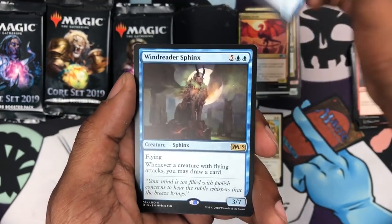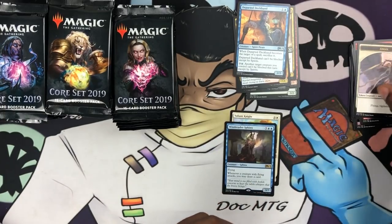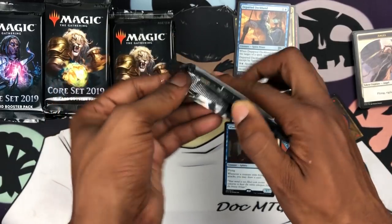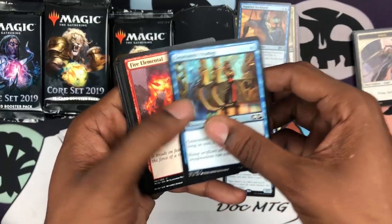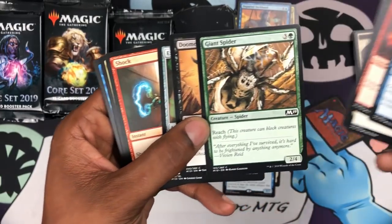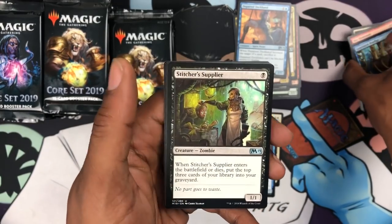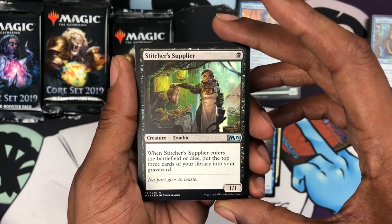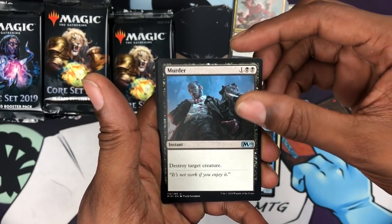We got Departed Deckhand and Windrider Sphinx. I had a really good record — four and oh during pre-release events, playing black-green. Had to play the Giant Spider, in reference to a Rustic Studies Giant Spider video I was featured on. Next pack we got a Stitcher's Supplier, Brawl, Banefire, Murder — awesome card.